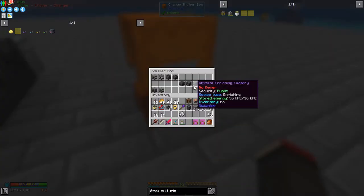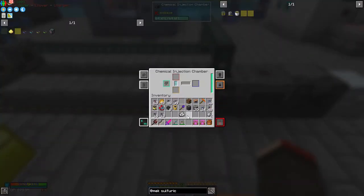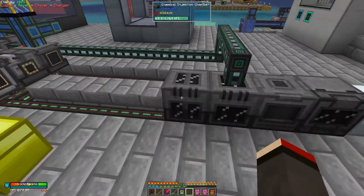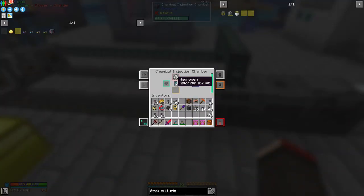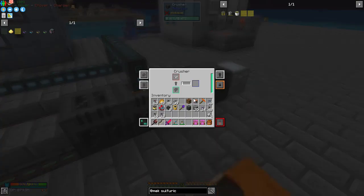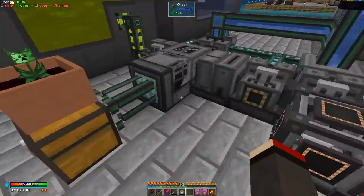Let's get the chemical injection chamber out of the shulker box and put one of these in here. By the time we look at this now we should have three — we've now got five. So the next one: we put one in here and we should get four out. This is taking hydrogen chloride, so we need to feed this machine with hydrogen chloride. Hopefully we have enough to process through — yes we do. They don't take oxygen, and they'll produce iron clumps which are then going to be crushed into dirty iron dust and then processed in the enrichment chamber to become iron dust.